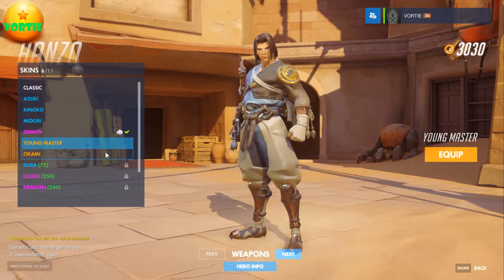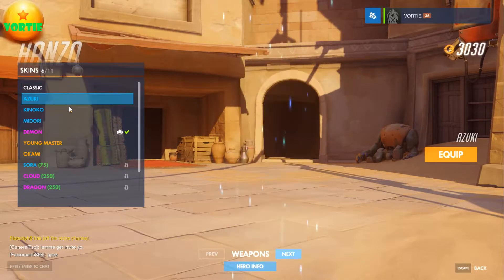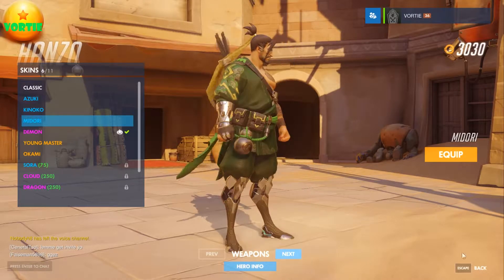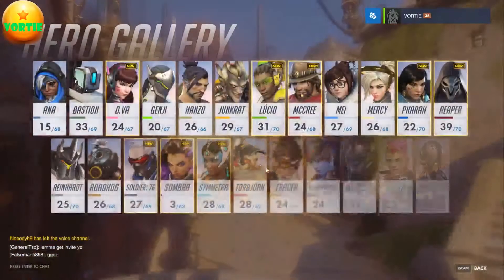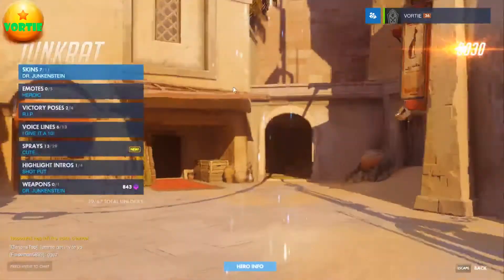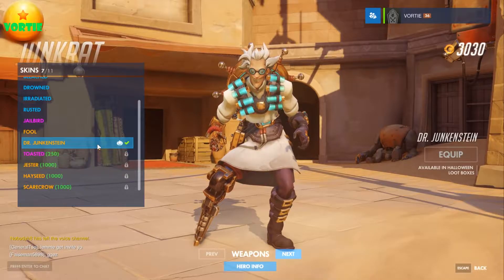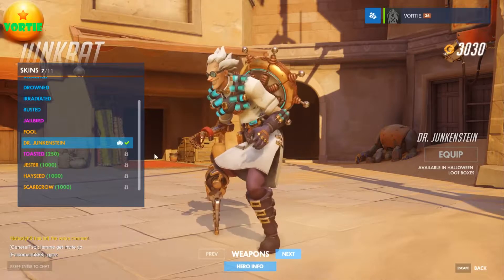Hanzo — so we've got Demon Hanzo from the Halloween event, Young Master, Okami, Azuki, Kinoko, and Midori. He's pretty cool. I'm definitely rocking the Demon one.